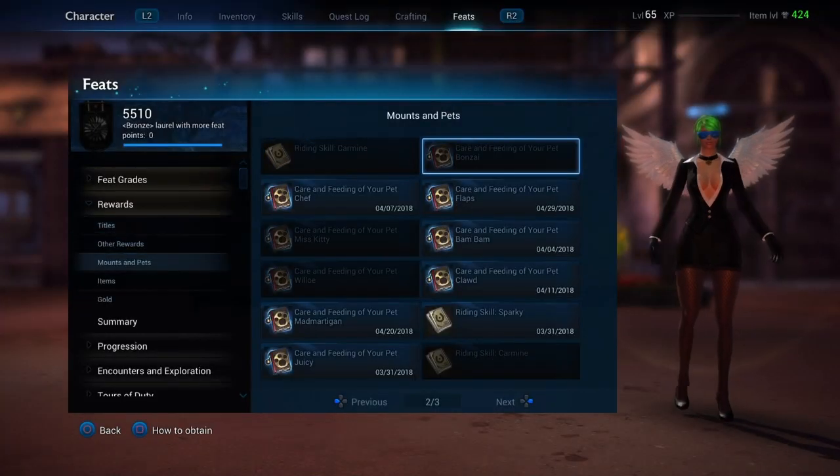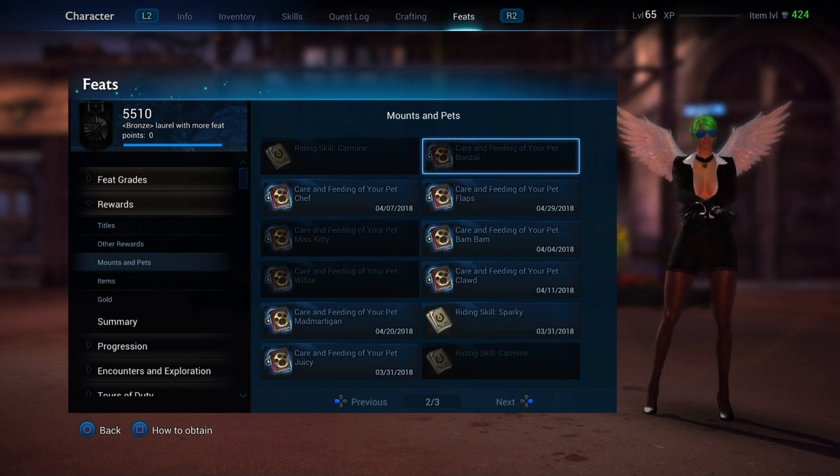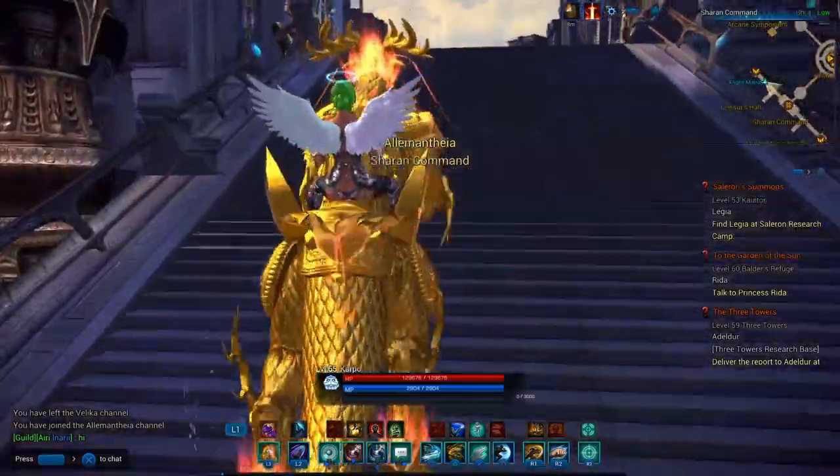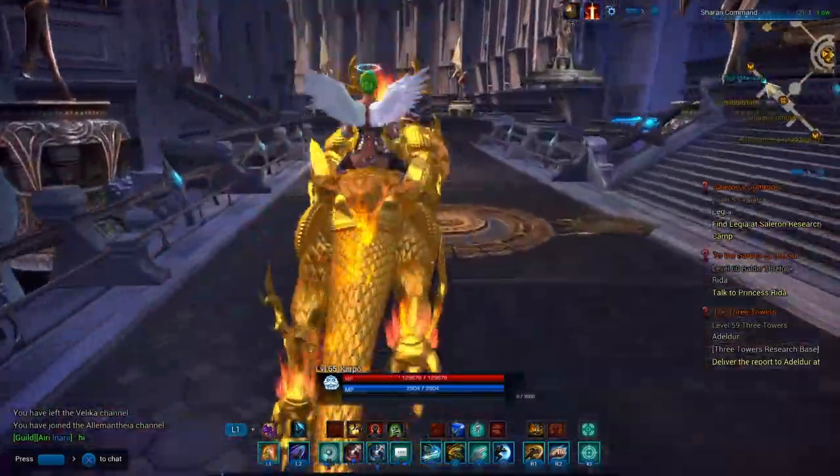Normally when you go to mounts and pets you will find it under mounts and pets, but not Sheldon. Sheldon is a little bit different. If you travel to Amelita as you are leveling up...